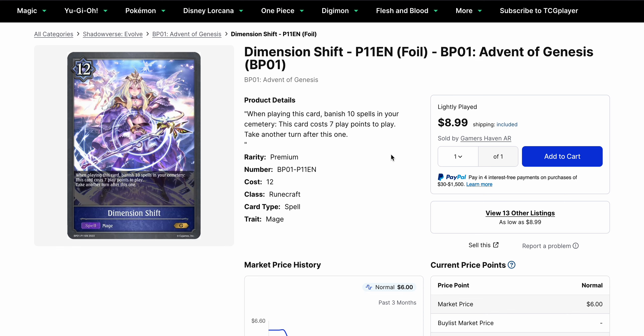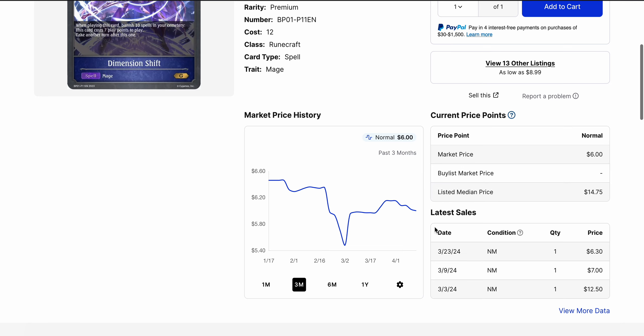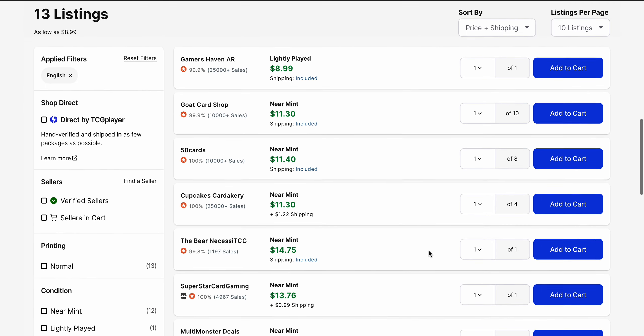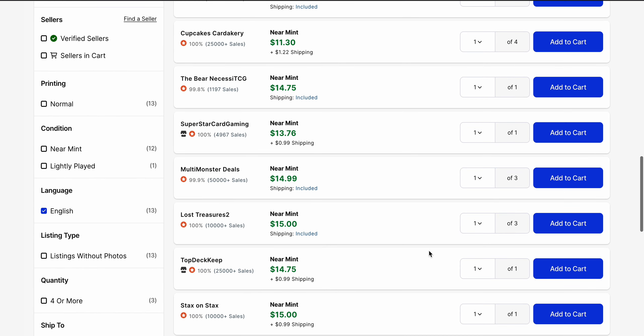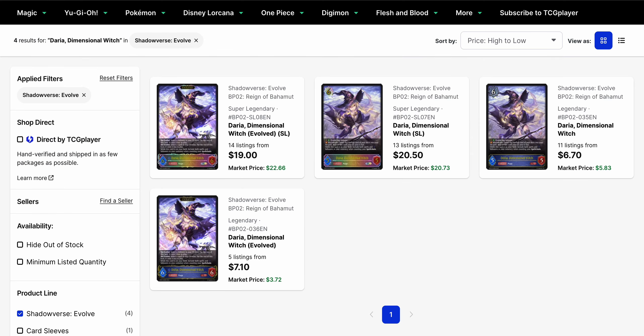Dimension Shift's Foil — I was talking about this card getting bought out some time back, but we have a number of listings back on the market. Nobody's been buying this since the end of March. Market price is currently $6.00, and the lowest listings are now just over $11.00 outside of a lightly played copy for $9.00, and we end up going up to $15.00. Dimension Shift probably won't see as much play with Set 4, but a few sets down the line, anticipate this card's popularity to increase. Given that sellers aren't really budging on the prices yet, maybe $10.00 is okay to start.